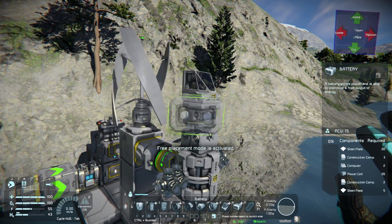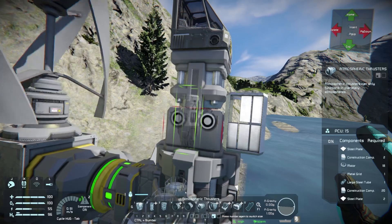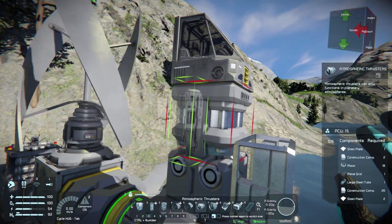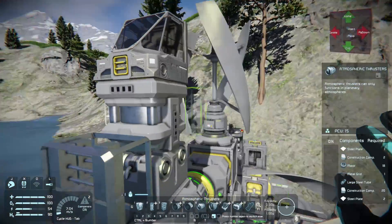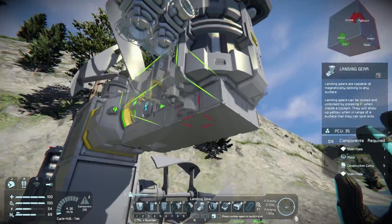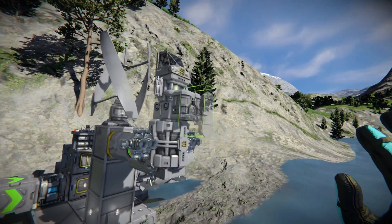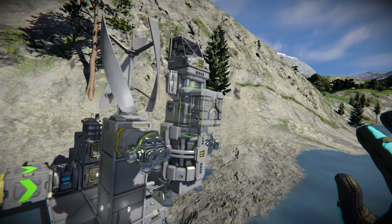What else do we need? I think we're going to need some batteries. And to help with propulsion in the atmosphere, I'm going to throw down some atmospheric thrusters — maybe one right there, one there. Let's throw some landing gear on the bottom here. I think this thing looks awesome. What do you guys think? What should we name this ship?